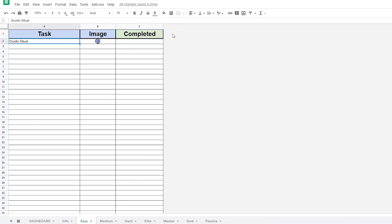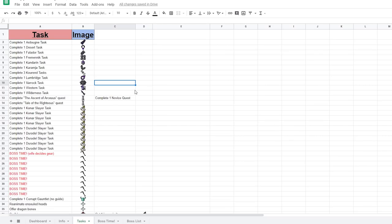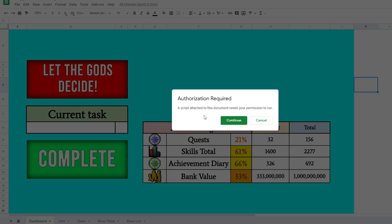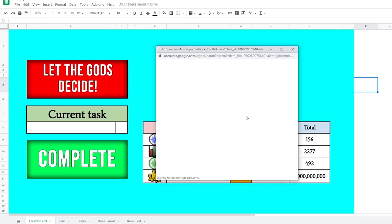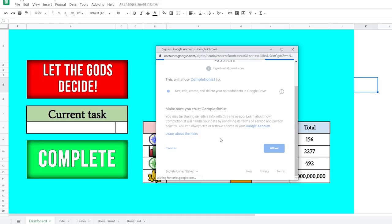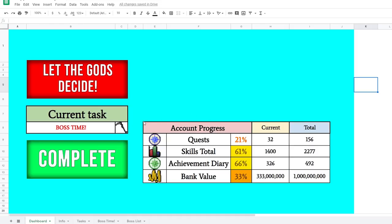If you're wanting to do quests, I would highly recommend using TDS's, if anything just for the quests. So once you have all your tasks ready to go, you're going to want to go to the dashboard and click 'Let the Gods Decide.' You'll get an authorization required dialog — there's a script attached to these buttons that selects something from the list at random. Just allow the permission to run. It's going to say 'this app isn't verified' — just click allow and it should work. And I just got boss time!